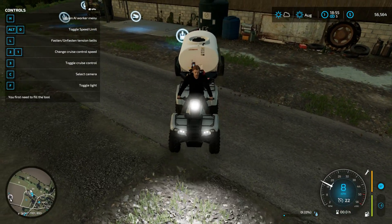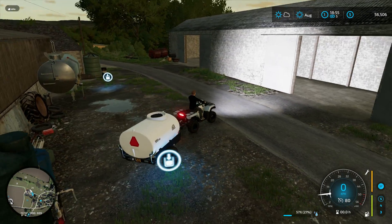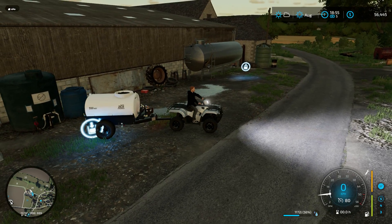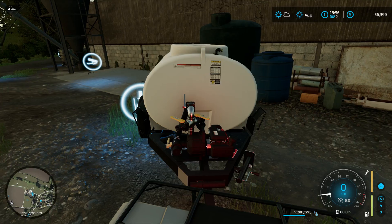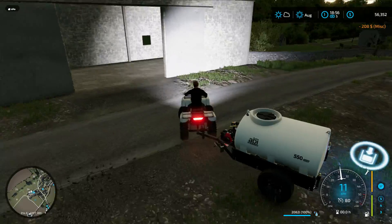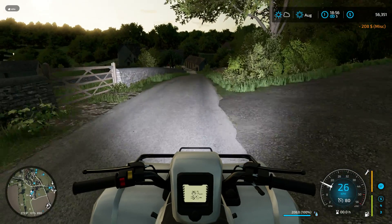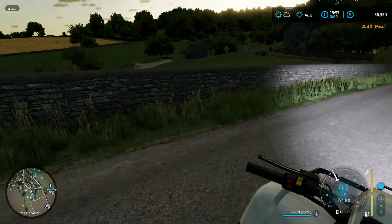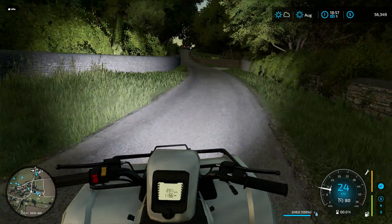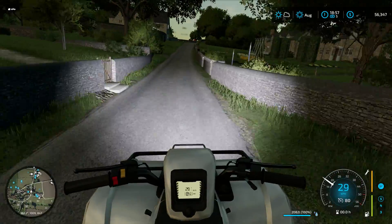Oh wait — that actually is water! Nice. It is charging us as you can see the money going down a little bit, but it'll still cost less getting water here than placing down a water tank and filling it up. Let's head back down to the sheep pasture. Taking a right here — brakes aren't very good with this on the back, and neither is acceleration going up giant hills.